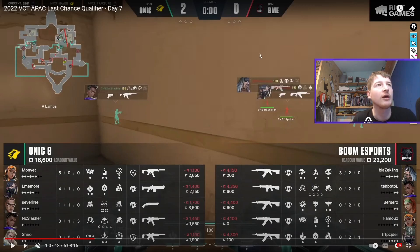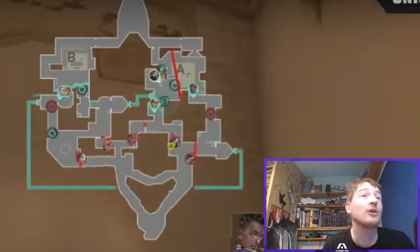This is Boom on the attack and Onyx on the defense. APAC can have a bit of a reputation — Paper Rex are the most famous APAC team with their crazy style — but not every team plays like that. Boom don't always do this, but this round you're going to see what looks like an EMEA round in the way they approach it, which I thought was interesting.